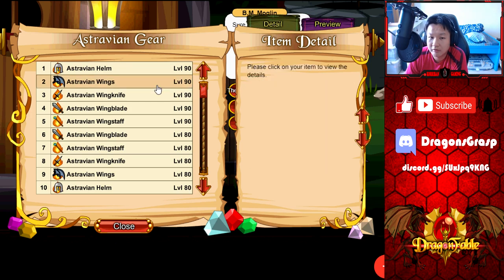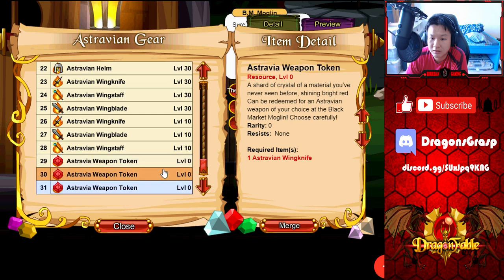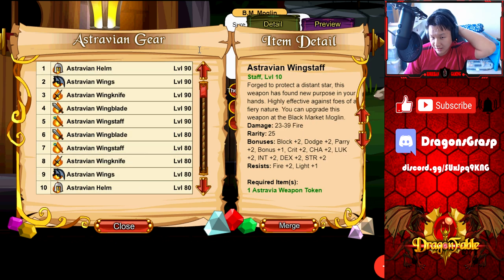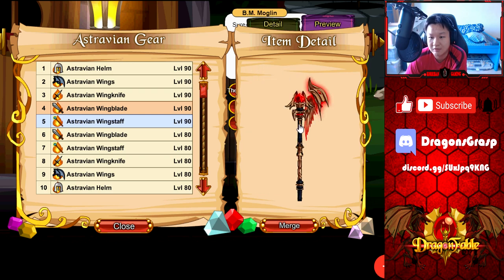Last but not least we're going to check out the weapons — Wing Blade, Wing Staff, Wing Knife. You can switch them out at any time. Let's check the level 90 versions to see which one to get. Stats: BPD 15, Bonus 12, Crit 10, Charisma 10, Luck 10, Main Stat 16, Fire 9, Light 9, Health minus 5, Mana minus 5. Interesting — possibly the new best-in-slot weapon for mana healing. The damage range is 83 to 107, and all three weapon variants share the same stats. You do get all three main stats similar to scythes, which is great.